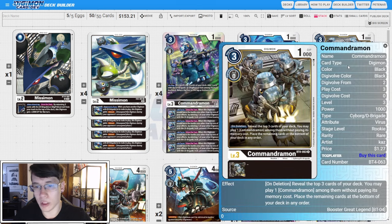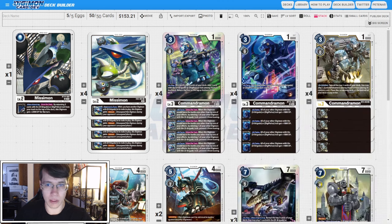Then we have four copies of BT4 Commandermon. On deletion, reveal the top three cards of your deck. You may play one Commandermon among them without paying its memory cost, and place the remaining at the bottom of your deck in any order. This is going to help us spam out more Commandermons, so this one is mandatory at four along with the BT14 one.